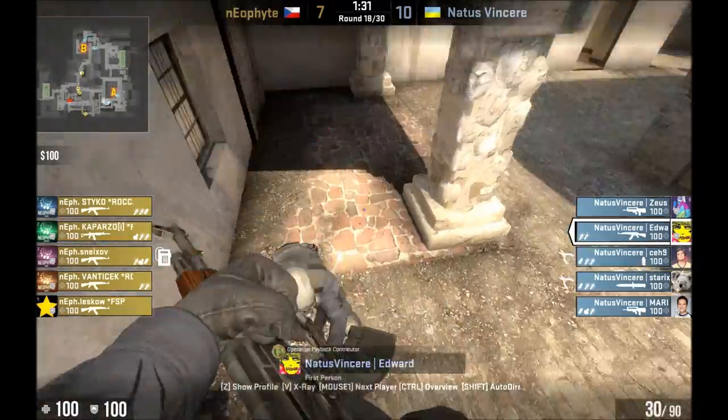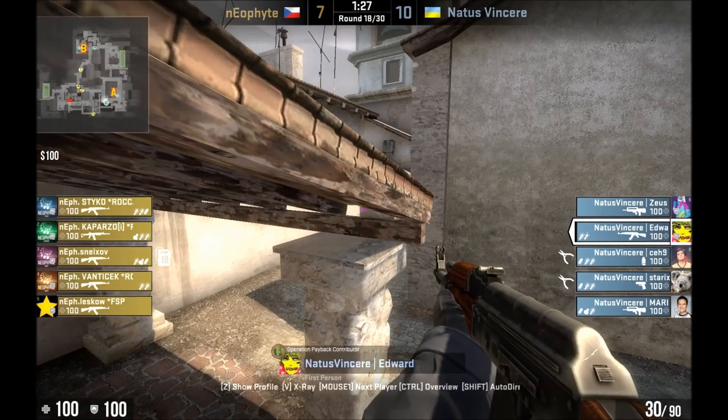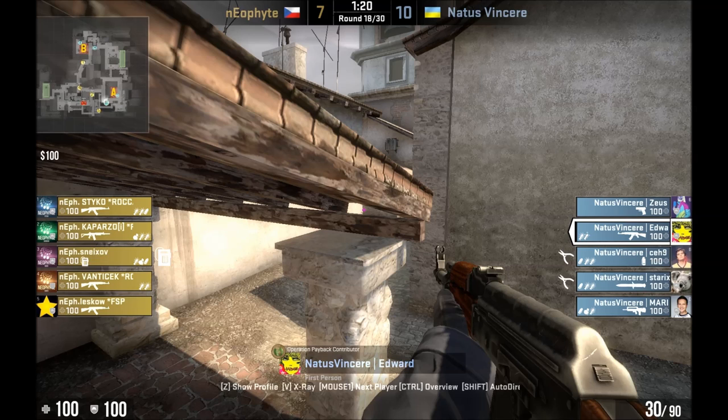This I thought was kind of interesting. I'm sure this is done commonly enough, but I haven't really seen it before. You can kind of peek through the roof there, so you've got both people hidden by the column largely, but you have a little bit of an angle on somebody who comes through mid.